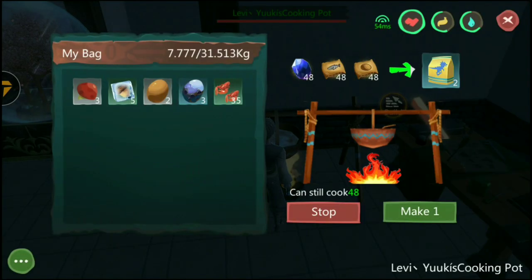After collecting the materials, proceed to the Game Pass and select the needed material. Now you're ready to go!